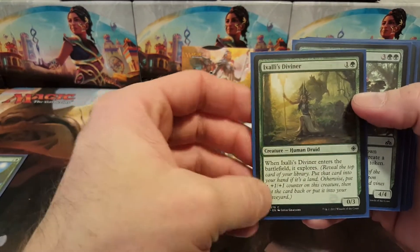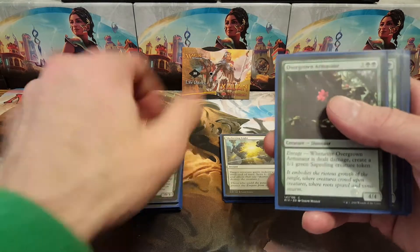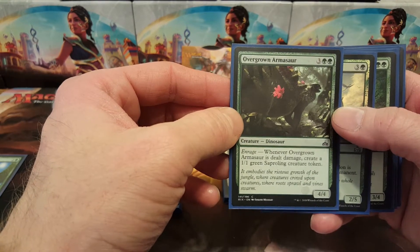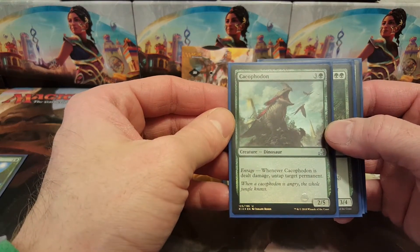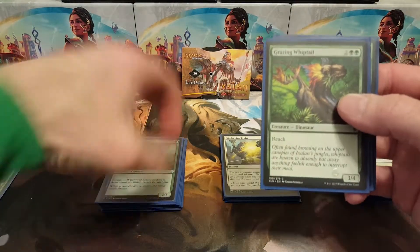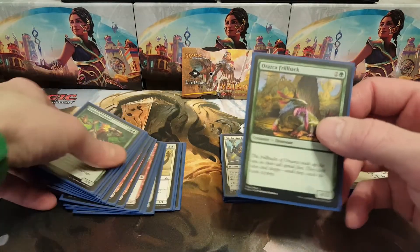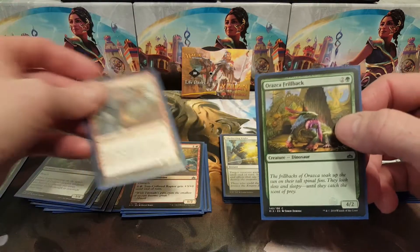In green, Ixalan's Diviner helps you ramp a little when it comes into play and explores. Overgrown Armasaur is two green three colorless for a 4/4 — enrage puts a 1/1 green Saproling creature token into play; didn't really use that one too much. Cacophadon: one green three colorless, 2/5, enrage untaps target permanent. Grazing Whiptail — had two of those, 3/4 reach, pretty good. Arxassi Frillback is the green version of Frenzied Raptor — 4/2 for three mana.